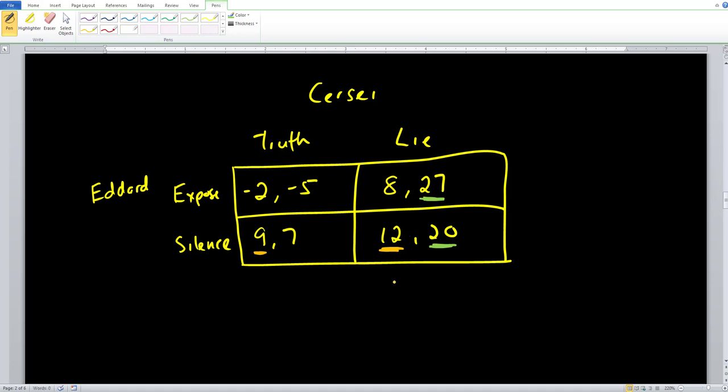In these game theory games, you're going to end up with an outcome box that has exactly two underlines or two markings, and that is going to be our Nash equilibrium. Here we have an underline for Eddard and an underline for Cersei — two underlines in one outcome box. Therefore, that is our Nash equilibrium.